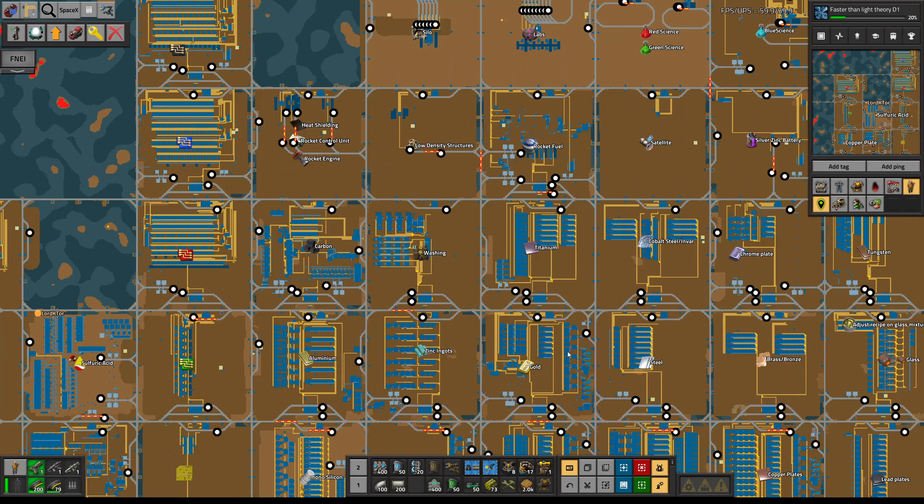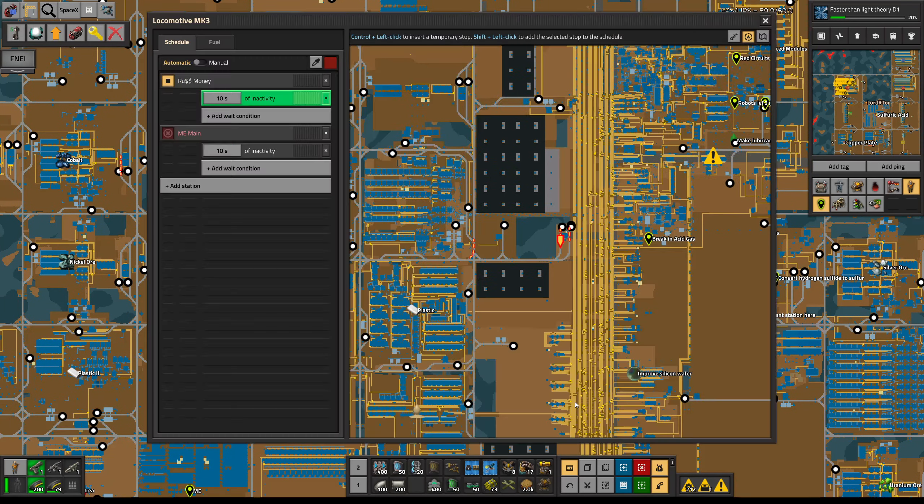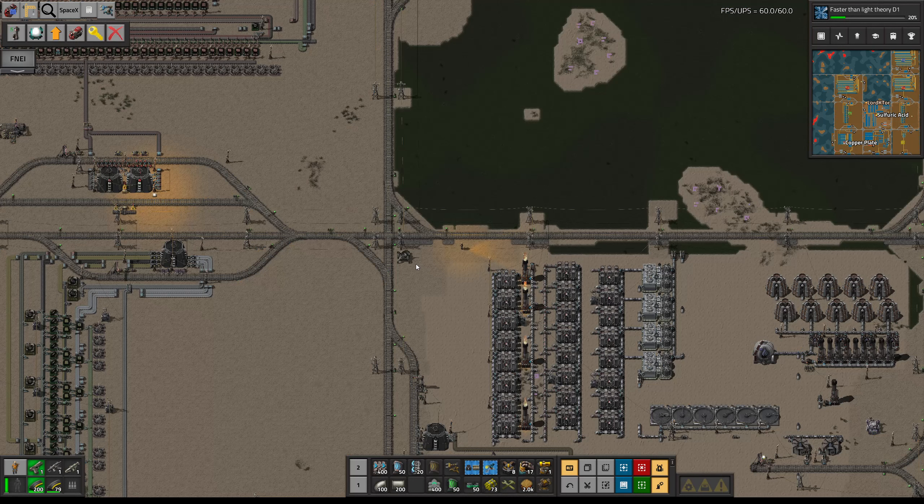Modules - right, come and get me. Then we need to look at inverting copper plates into copper sheet coil, and work out how many places we would have to change to accommodate this. Maybe just the main one becomes copper sheet coil, and then we do red circuits.